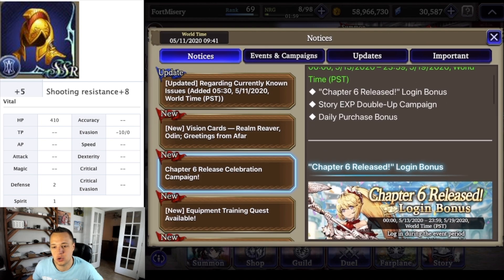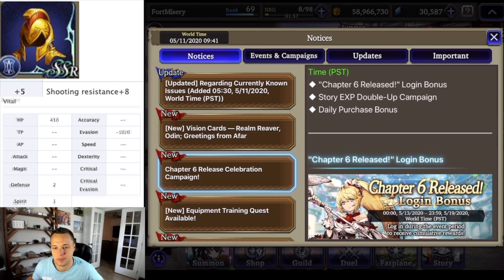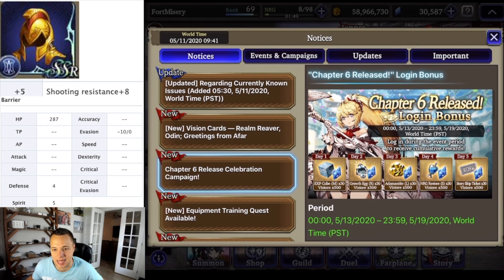With Chapter 6 being released, we are going to have a new Chapter 6 event period, which includes a login bonus, double story EXP, and a daily purchase bonus. Let's get into that.